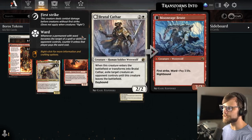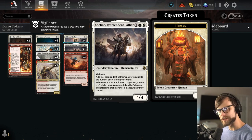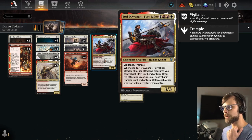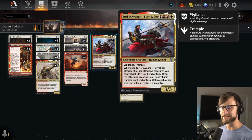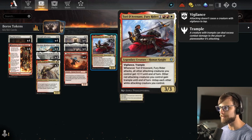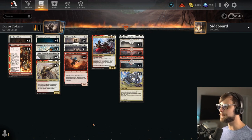In the three-drop slot, again usual contenders: Brutal Cathar, Reckless Stormseeker for the aggro side of things, and then Adeline, which is just an obvious include. I think Adeline is one of the best three-drops — maybe Graveyard Trespasser is the best, but Adeline is definitely up there. Sitting at the top we have the Fury Rider: as it attacks, all other attacking creatures you control get +1/+1 until end of turn; other red attacking creatures gain trample, and untap each white attacking creature you control. Basically you're getting a lot of value out of a single card, especially when attacking in. With Stormseeker you can give it haste to get in for more attacks and damage earlier. It's very aggro-centric — not as go-wide as you'd expect from a token deck, but it has a lot of powerhouse plays behind it.